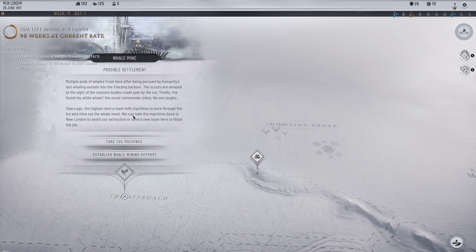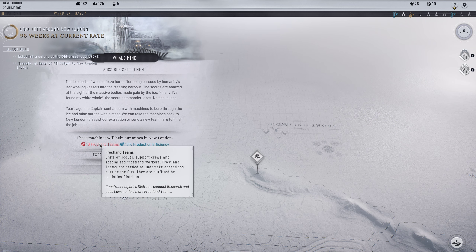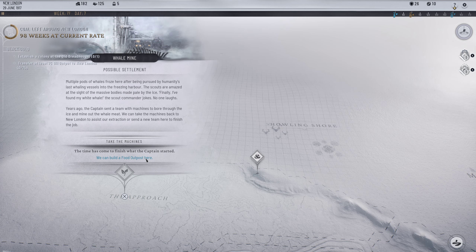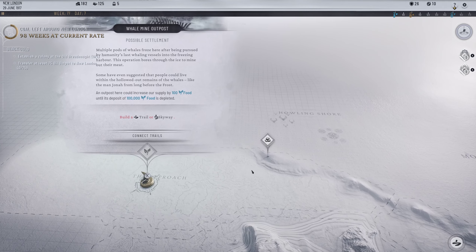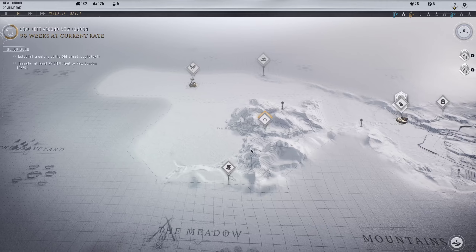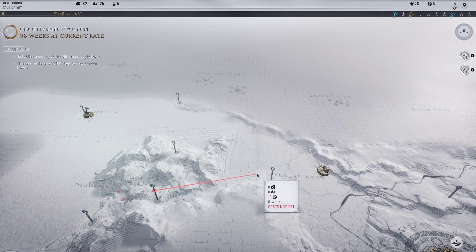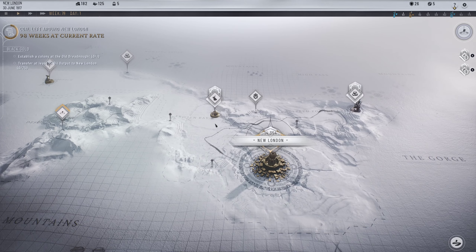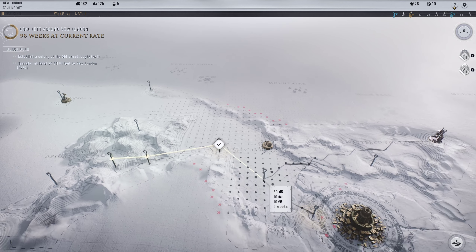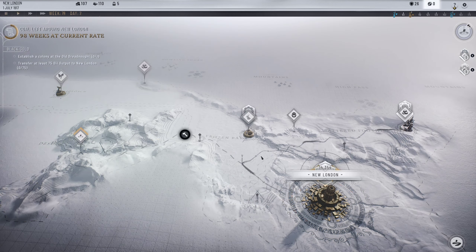Years ago the Captain sent machines to bore through the ice and mine the whale meat. We can take the machines back to New London to assist extraction, or send a new team to finish the job. This will increase how much we're making or we can build a food outpost here. I want to mine some whales - that's a lot of food! Speaking of food, let's turn on the fishing village. We don't quite have enough people, but we can connect it up and turn the guys on afterwards.